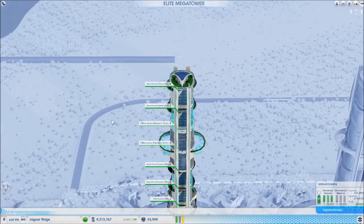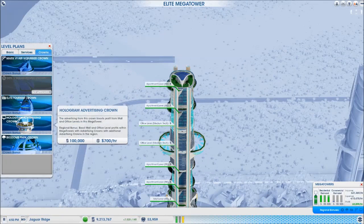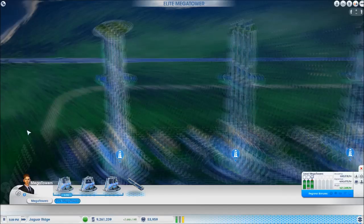Wait till I put the crowns on! We're going to put hologram advertising crowns on. What these do is boost the profits from your malls and offices within the towers. And they're cumulative — so if you put a crown on one, it boosts all three. If you put three crowns on, it's going to be three times the boost to all of the offices and malls in all the towers.